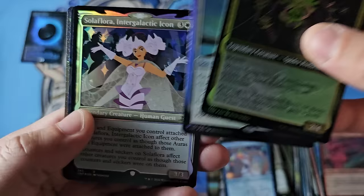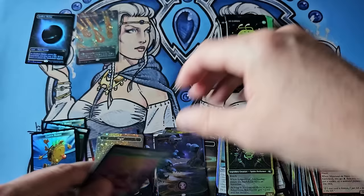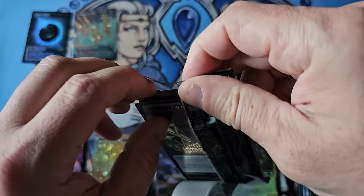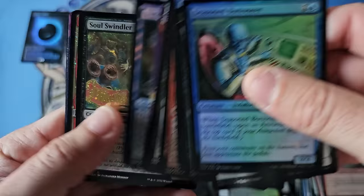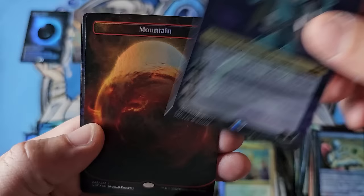That's what the bear case was on why stores unloaded and panic sold and didn't believe the future of this particular product line. We got a Stellar Pup finally in galaxy - that's a nice little hit. And Space Jace in galaxy - we're getting some good hits there, followed by our nice $5 to $7 worth of basic lands.